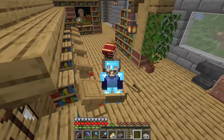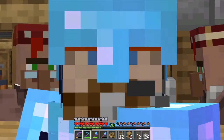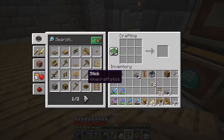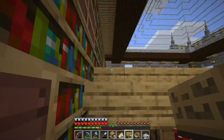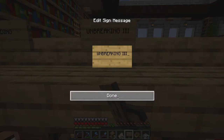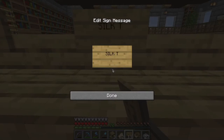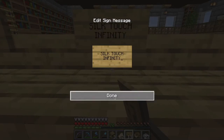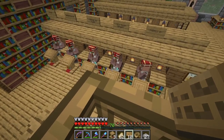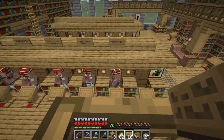Sometimes they get away — villagers do not like to be pushed. And there's all our guys from downstairs, safe and happy in their little librarian cells.